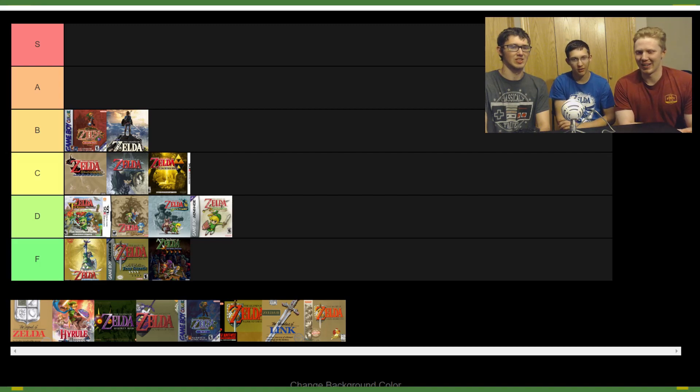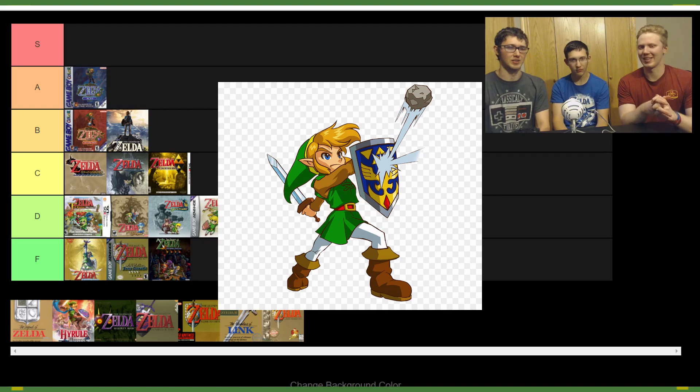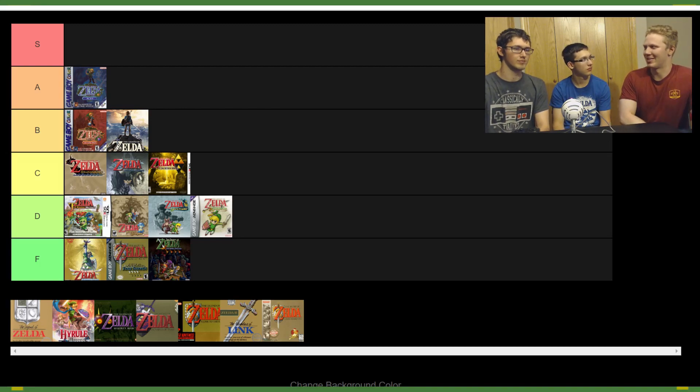Let's move on to Oracle of Ages. This one goes beyond Seasons — it's definitely one of the most underrated Zelda games in the entire series. I think it has the best dungeon design in the entire series, hands down. The puzzle design is just crazy — at the end of the Game Boy Color's life it kicks things to the next level for Zelda. There's so much bonus content, like hero mode, and being able to pair with Seasons to unlock an extra ending and extra items. It has some of the best collectibles too — 64 rings that all do something different.